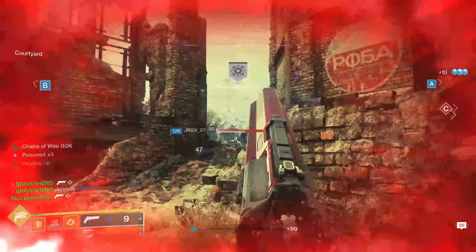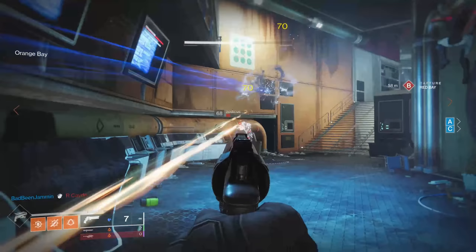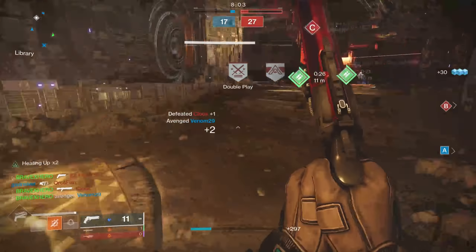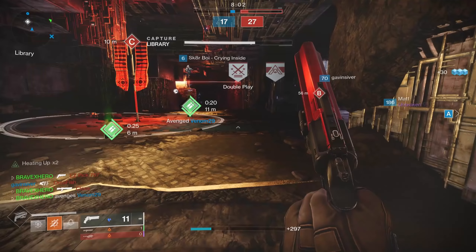IS Luna comes with the perk Rangefinder, which increases its overall effective range and zoom magnification. This perk gives IS Luna a 10% increase to zoom when you're ADS and about a 3 meter increase to its damage drop-off. On screen you'll see a side-by-side comparison of an IS Luna with Rangefinder and without. It doesn't seem like much, but this perk not only increases zoom and extends damage drop-off, it also extends the aim assist cone, making IS Luna feel stickier at longer distances. With max range perks including Rangefinder and a range masterwork, your IS Luna won't see damage drop-off until about 35 meters, narrowly beating a max range Fatebringer by about 2 meters.